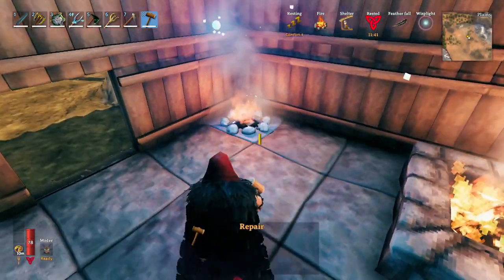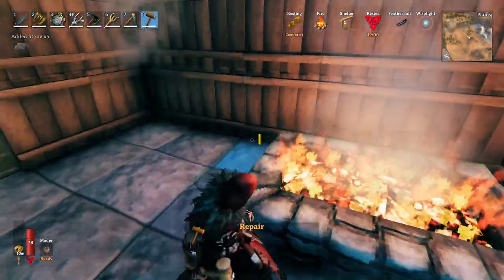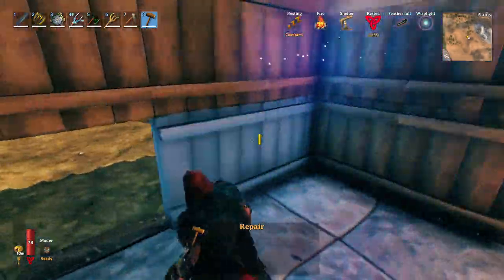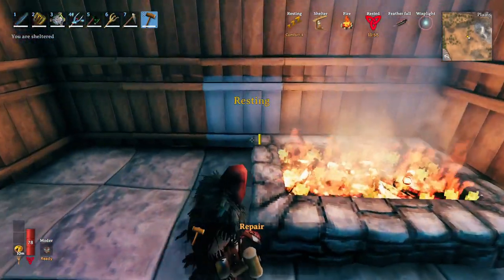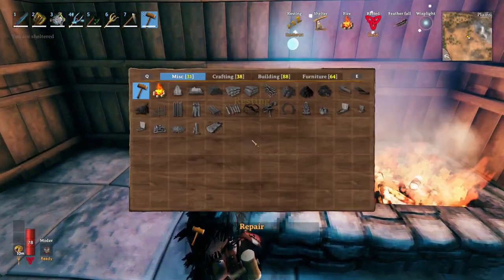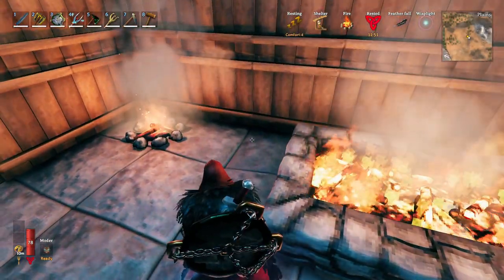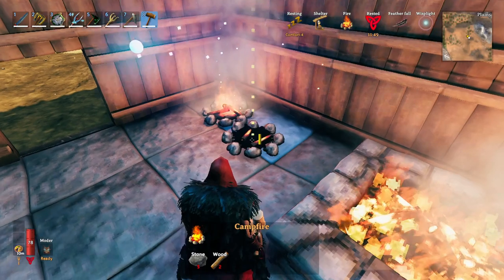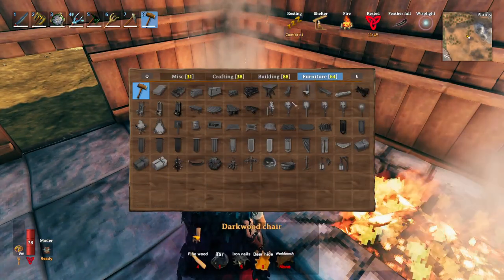For example, if I remove the hearth I'm not actually gaining any benefit. Even with the campfire down it doesn't matter, because they don't stack — their benefit is not useful together. They both give a comfort of four.